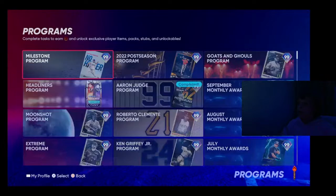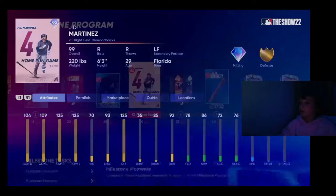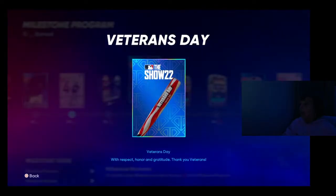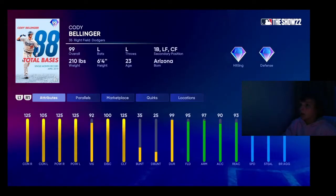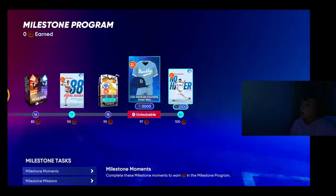If you head over to your programs and go to Other Programs, you've got a milestone program. You're going to get Ballin' is a Habit. You're going to get a 99 J.D. Martinez, who's got 125 power, 104 contact and 109 contact versus righties and lefties. Then we've got a bat grip. This is the Veterans Day — we're going to get a 99 Cody Bellinger, 125 across the board except for his contact versus lefties.